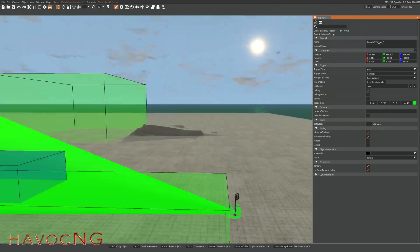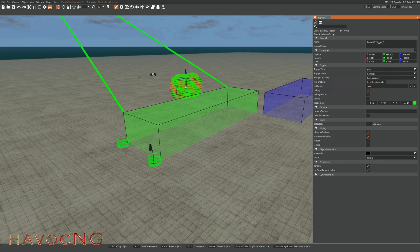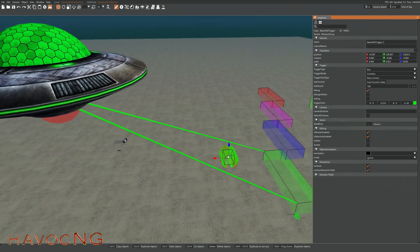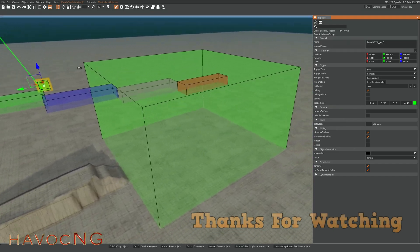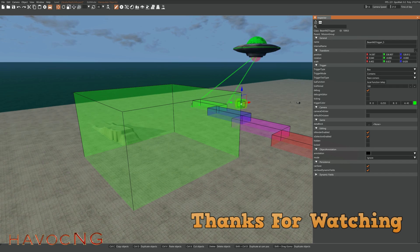I think that's it — so again, these are Lua triggers: teleports and gravity triggers. If you have any questions, comments, ideas, or suggestions, just leave a note down in the comments. Thanks for watching — please like and subscribe.